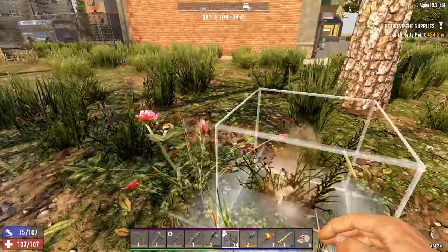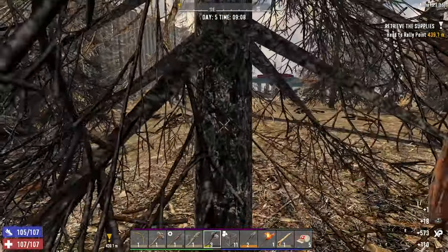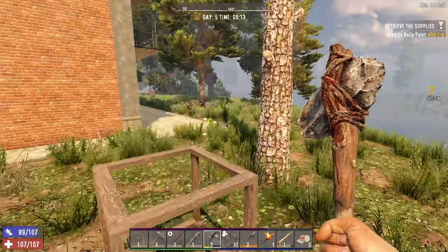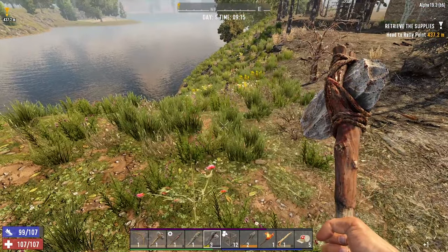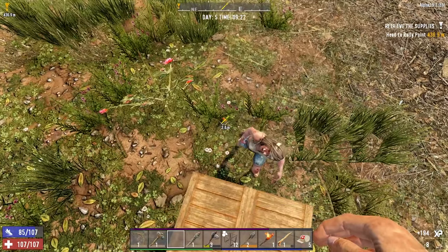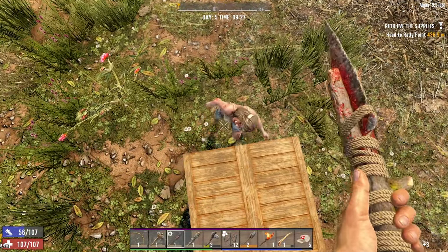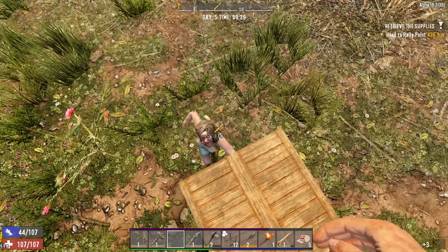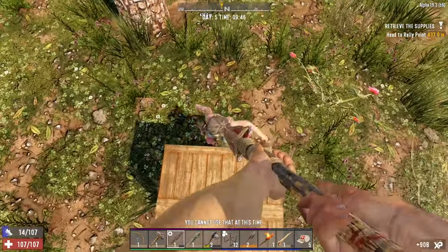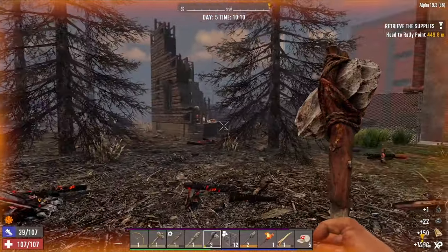I'm going to make myself a little tower here just in case we need to jump up. We've got 18 coal from that tree. There's a zombie coming — she's seen me, okay, we'll deal with this lady first. This is why I don't use spears — because I can't hit them for anything. Right, there we go.